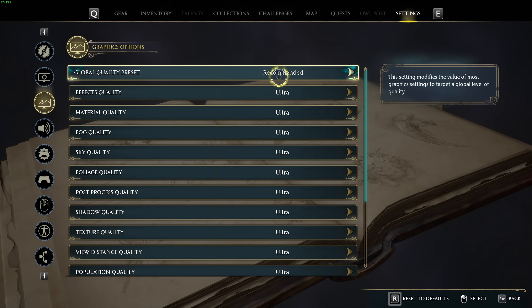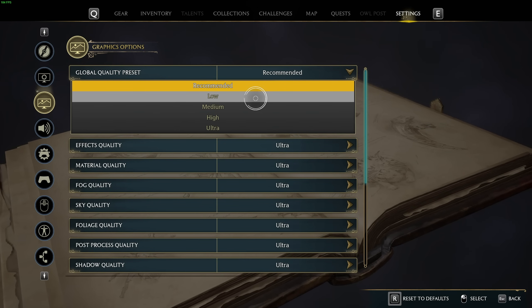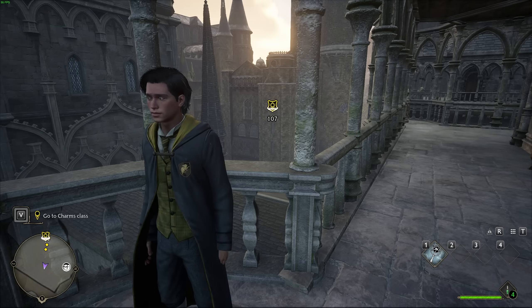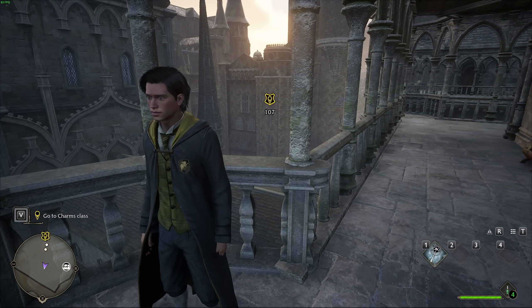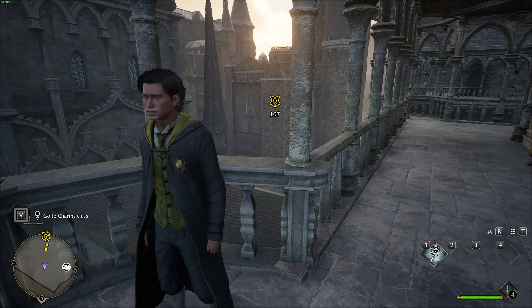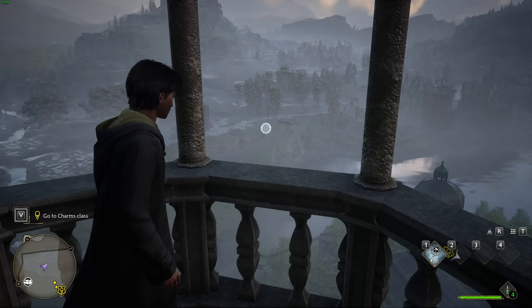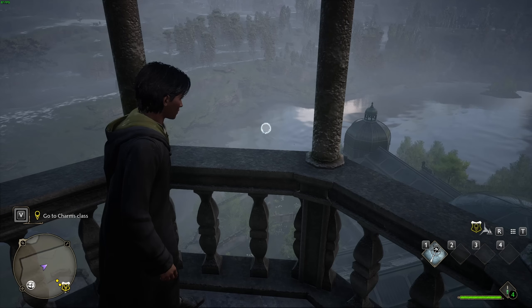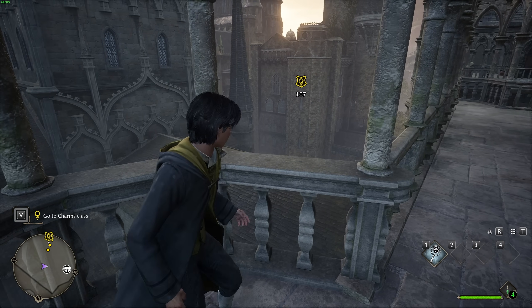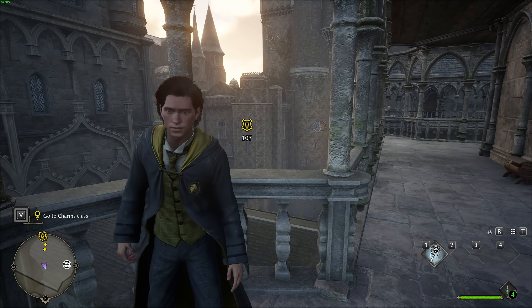Starting off at the very top: global quality preset. You can set this between ultra, high, medium, and low. Set this roughly based on what you think your graphics card is capable of. If I change from ultra all the way down to low and apply, close the menu, you'll see a huge gain in FPS as soon as all of that menu closing weirdness goes away. Obviously we've lost a little bit of graphic quality, and I've jumped up to 70–80-ish FPS. In the distance you can see some difference with the trees especially. Things look a little bit weirder, but it's definitely by no means unplayable on the lowest quality settings.